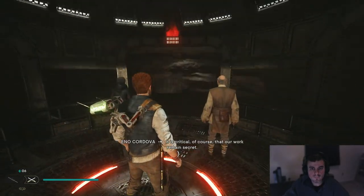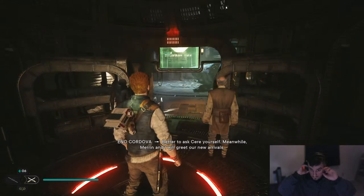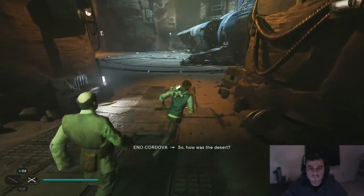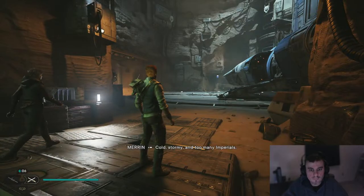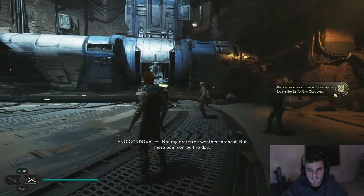In-game: 'It is critical, of course, that our work remains secret.' 'What work exactly?' 'Better to ask Sio yourself. Meanwhile, Maren and I will greet our new arrivals. So, how was the desert?' 'Cold, stormy, and too many Imperials — not my preferred weather forecast.' 'But more common by the day.' 'Where did you weather the storm?' 'A cave past the old market. Our Spamal friend showed us the way.'